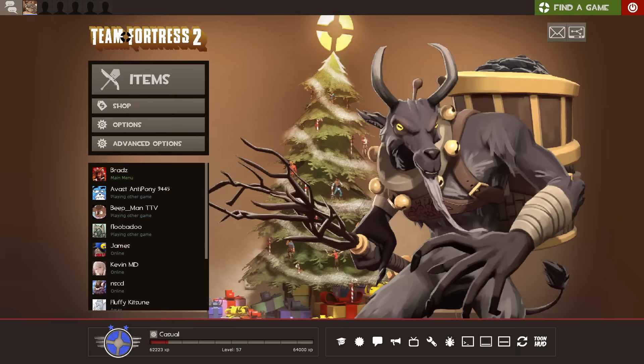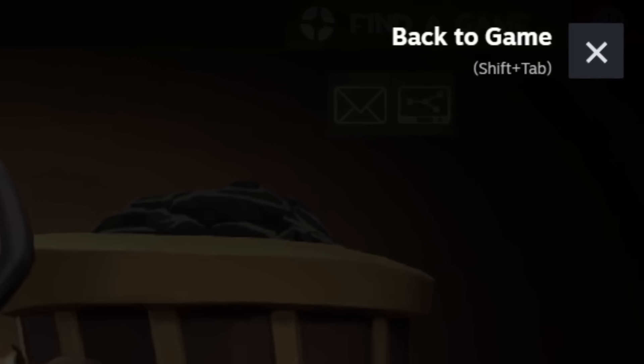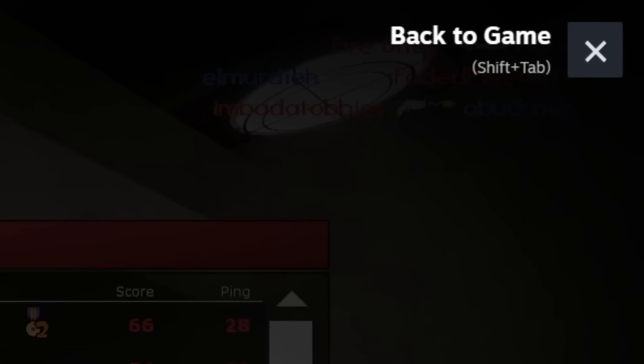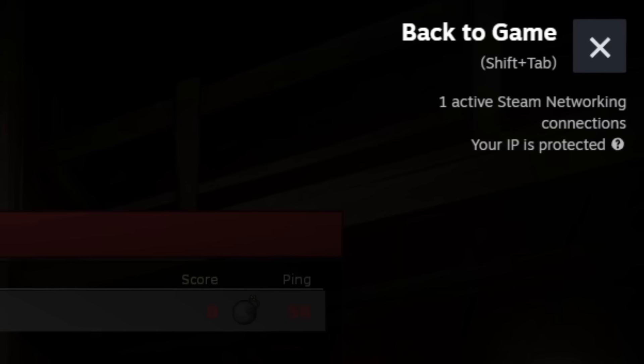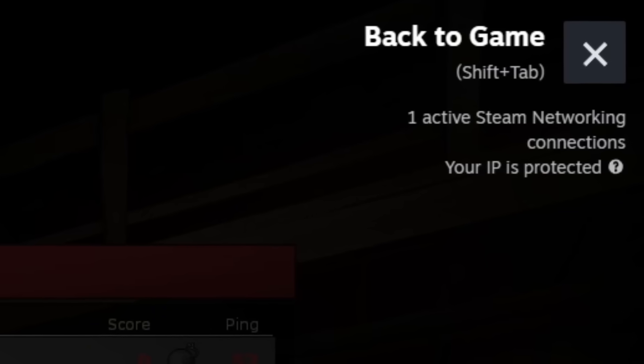Now how can I tell if a server is using SDR? If you start Team Fortress 2 and look in the top right of the Steam overlay, there should be nothing there — that's normal. If you join a server and still see nothing there, the server that you're connected to is not using SDR. However, if you join a server and check the overlay to find a message telling you you're in a game server in a specific area, or telling you you have an active Steam networking connection, then the server is using SDR, and you can rest easy knowing both your IP address and the server's IP address are being masked.